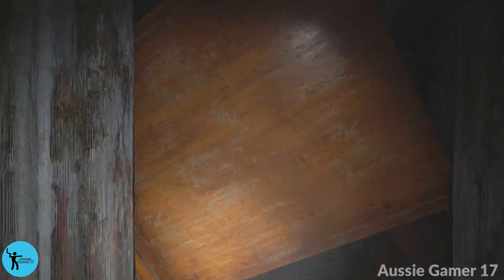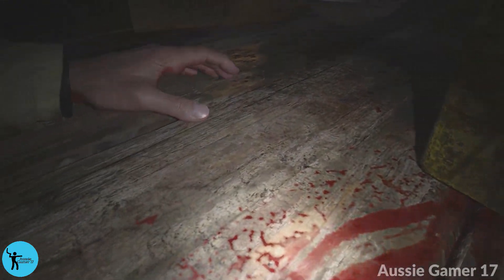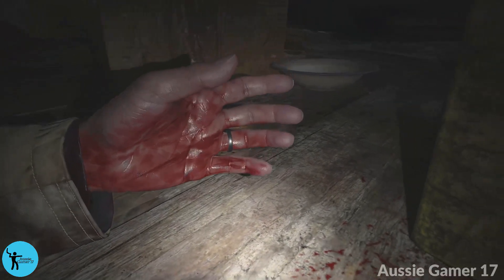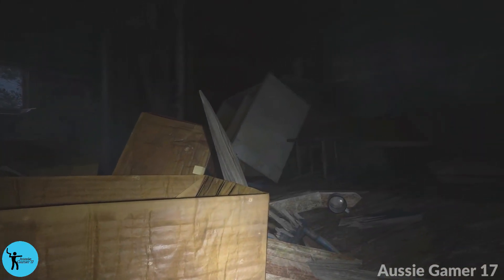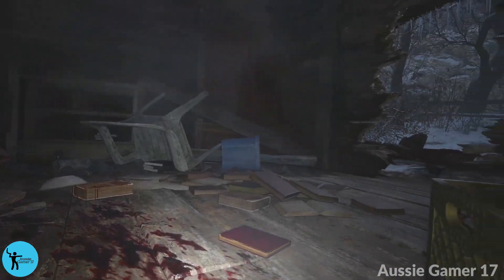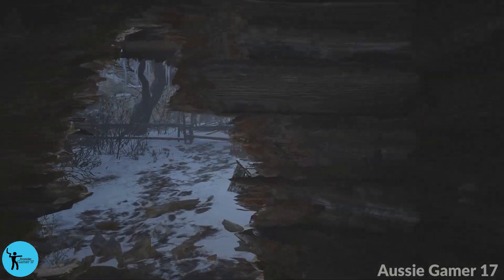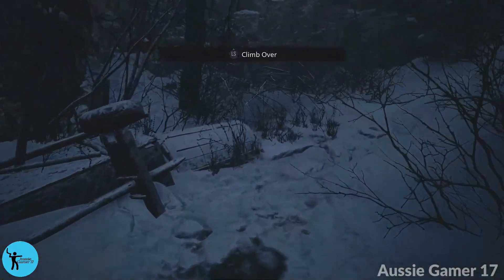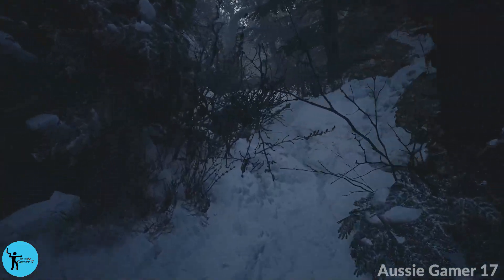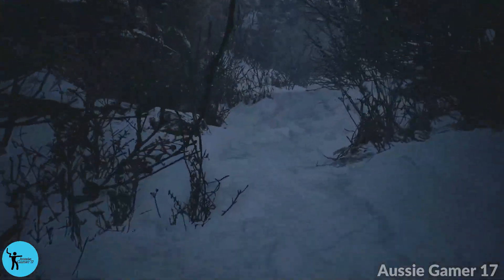There's a big mess here but we can't go underneath, so crouch again and crawl in the blood. Head out the giant hole in the wall and then straight over this fence — just by walking, Ethan will automatically climb over. And then once again we're following the only path available. Ethan will climb this automatically.